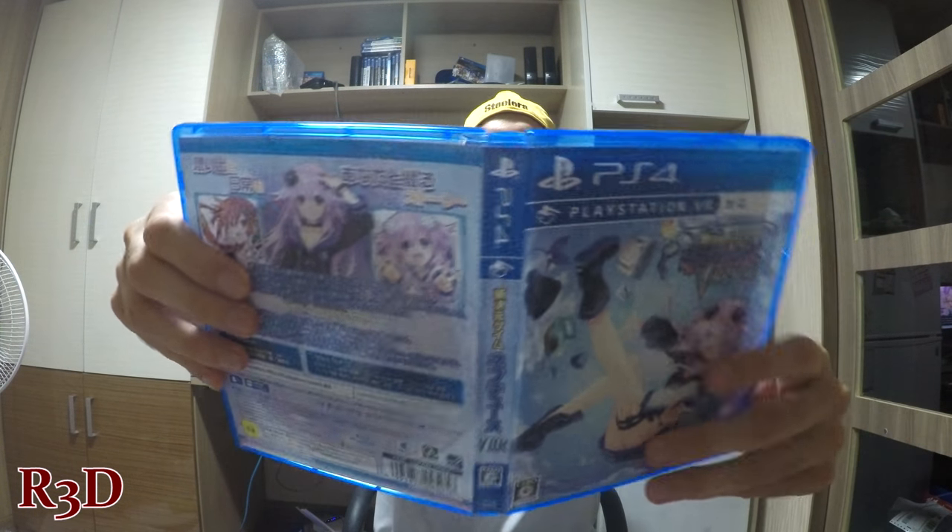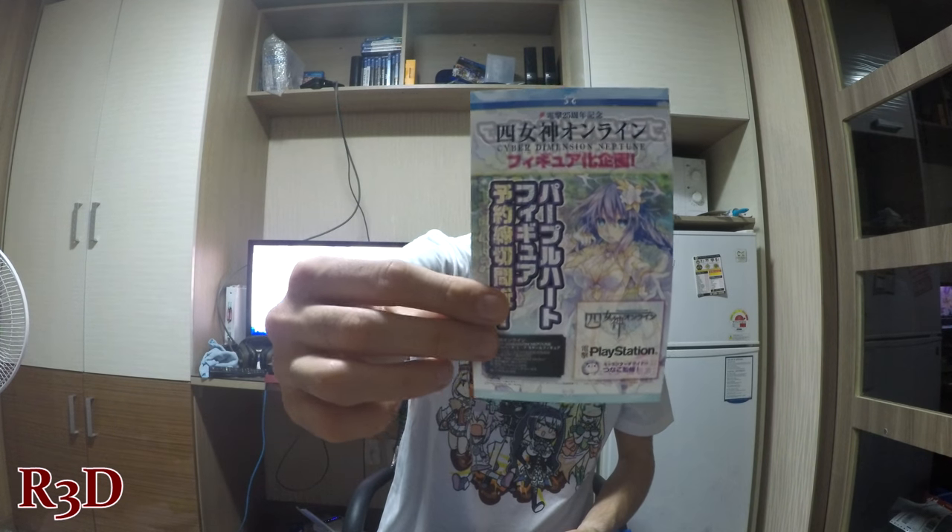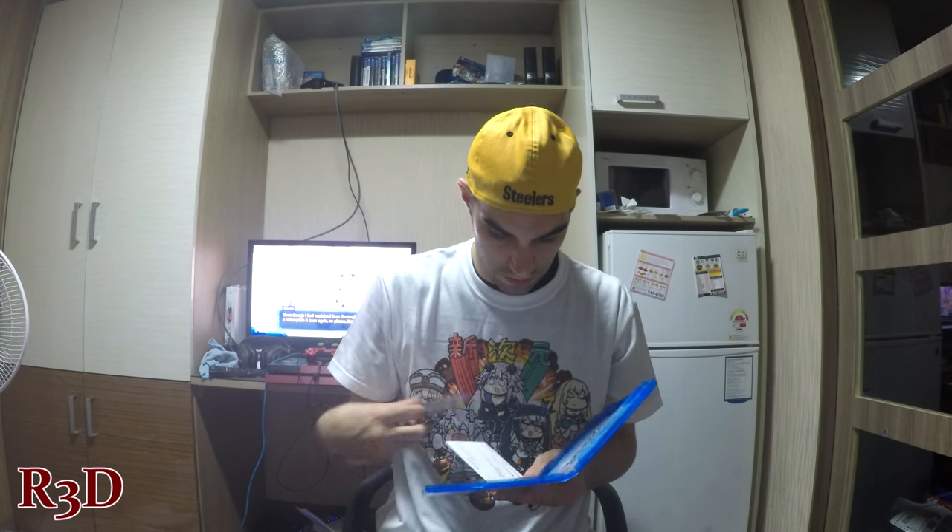If you haven't checked it out yet, I have an unboxing video for all the Japanese things I bought in Japan. This disc is awesome looking. There's more DLC in here — I think this is advertising for Four Goddesses Online. There's also a registration card, and a manual. It has controls for both the Vita and the PS4 — that's nice! And here's the disc — the official disc. I like it, it looks really cool.